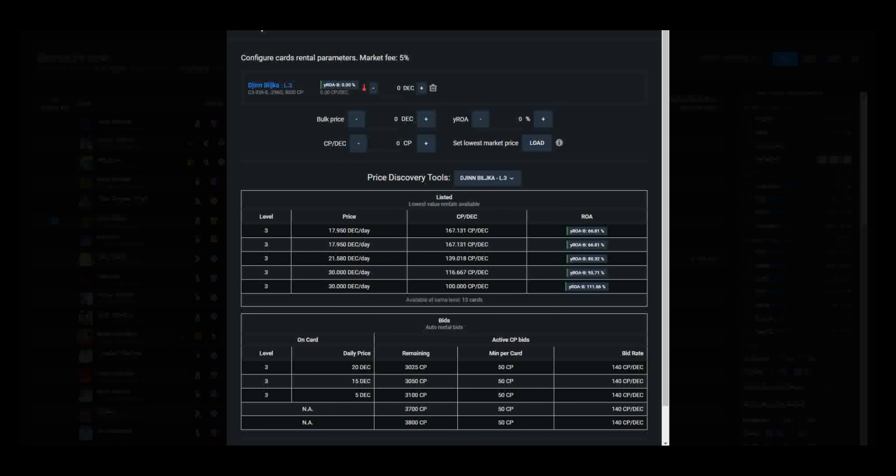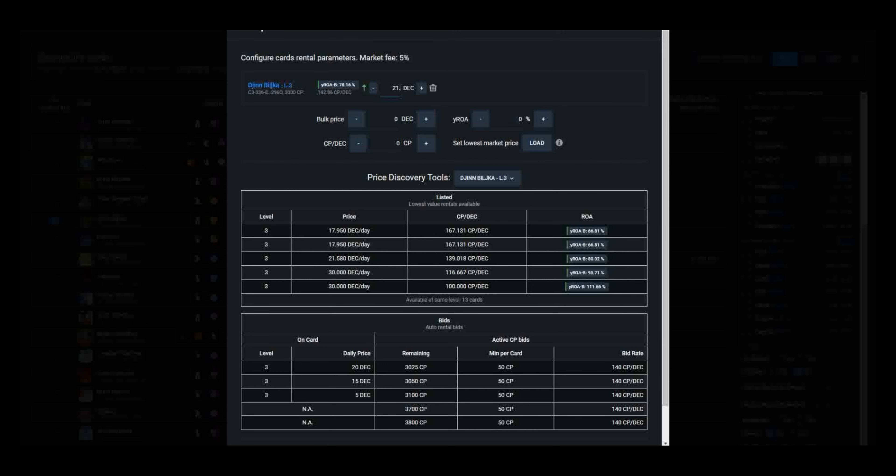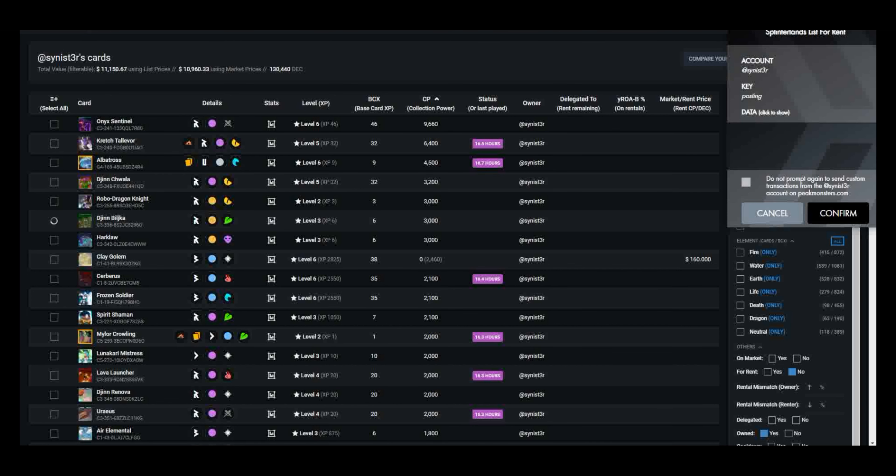I can see on the cards there are active bids of 20 DEC for this card and level that I can immediately rent for. On the market there are rentals for 17 DEC and change, but I can also see there are active CP bids right now for 140 CP. So if I take 3,000 divided by 140, I can immediately rent this for 21.42 DEC — which gives us 1.42 DEC per day over the available bids for this card and level in Peak Monsters.